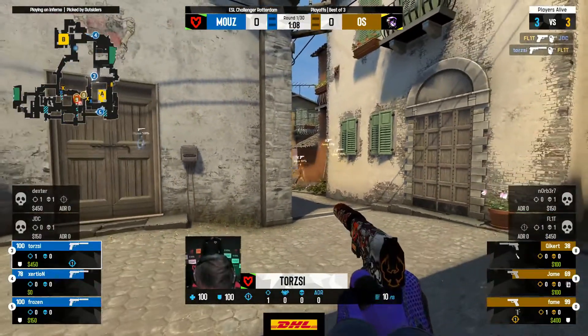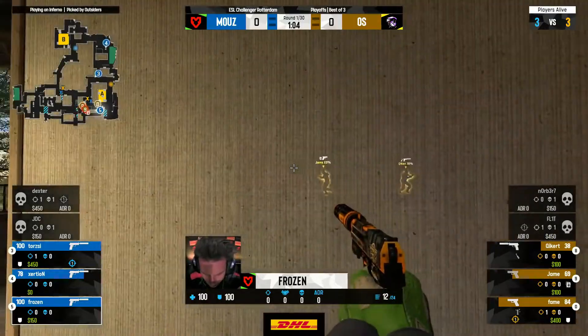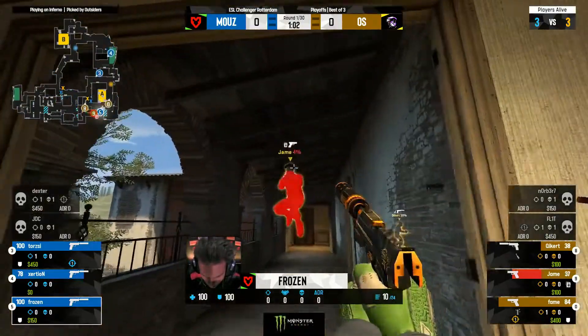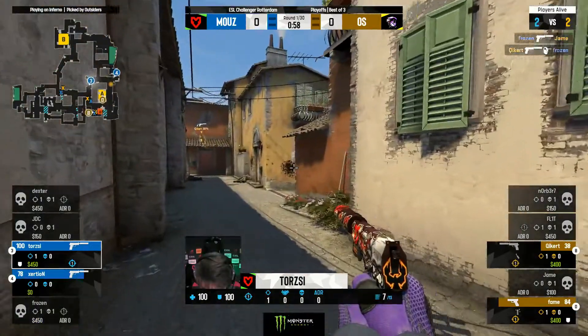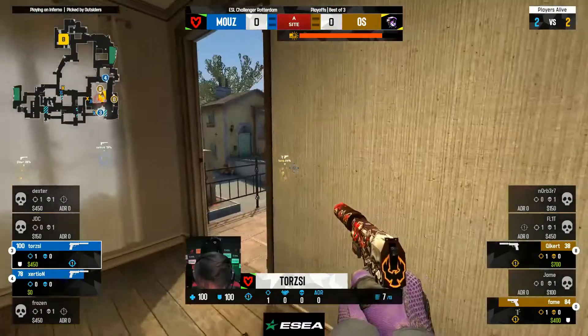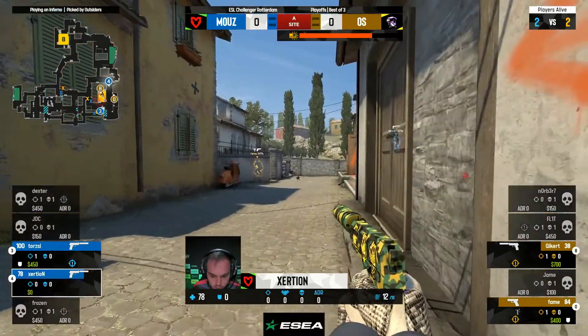It's a good peek out but the kills come back and forth — Torchy with one in response. He's still taking these duels, Frozen up in the apartments as well, a cheeky position. He's gonna find the bomb. Jame running around the corner with the bomb in his hands, but Kicker's quick on the response. They know he's here — you can tell, waiting for the head to pop up.